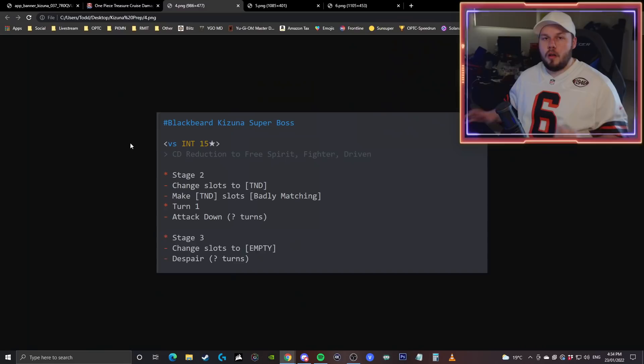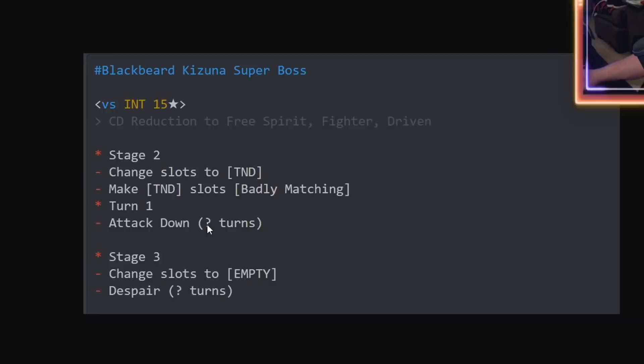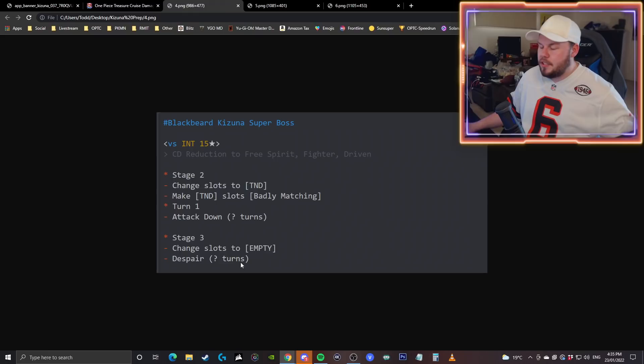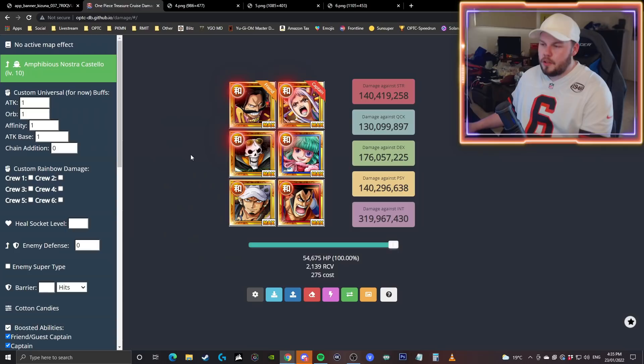Now the super boss — way more difficult, 15-star difficulty, INT variation first. Fighter, driven, and free spirit characters are the ones that get cooldown. Stage two is stated to have around 14 million HP, and I believe the character will run away after turn two. But if you wait after turn one, there are additional gimmicks: slots change to tandem and are treated as badly matching. If you don't kill on turn one, you get given a certain amount of attack down. I've built the teams to kill on turn one to avoid that gimmick. On stage three, all slots change to empty and you're given a certain amount of despair — I'd expect it to be at minimum eight turns, but we don't really know at this point.